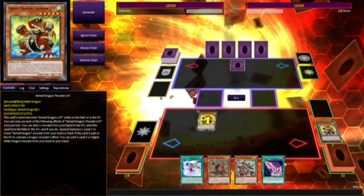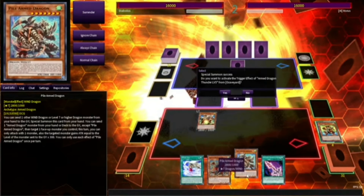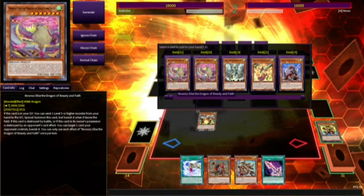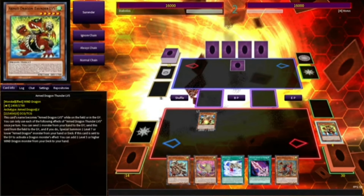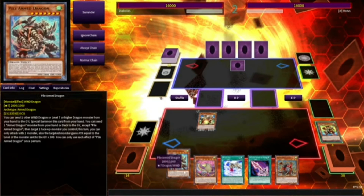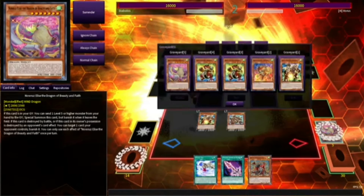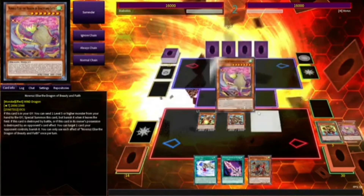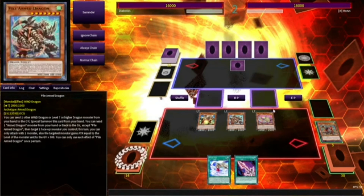Activate level 5's effect to discard the level 5 in hand to special summon level 7. Activate level 5 to send that to our hand. We can also add the level 10 if necessary — this card, when sent to the graveyard, allows you to add any WIND Dragon monster from your deck to your hand. So you can easily add Gram if necessary or any other cards. But in order to do this OTK, you want to have these cards in hand. So you can literally just send that, summon him, summon her by discarding him, and there you go — that is basically what we want to do.